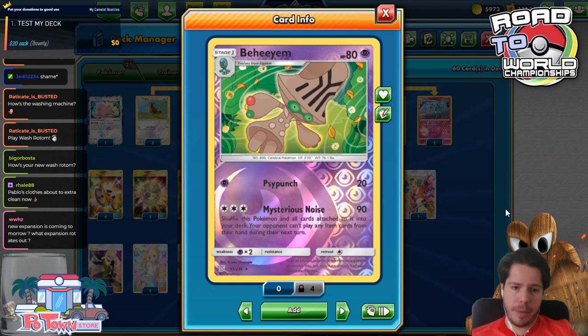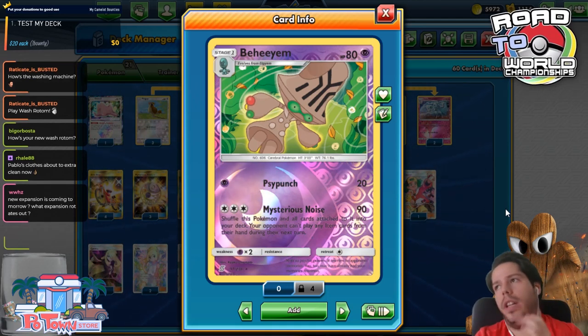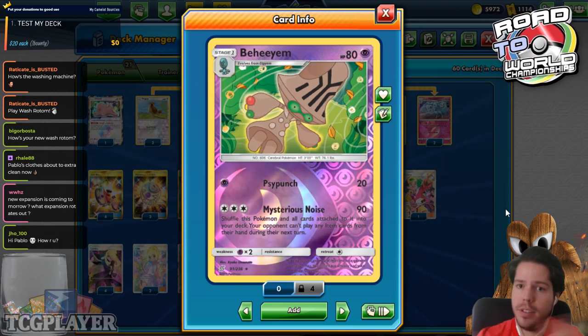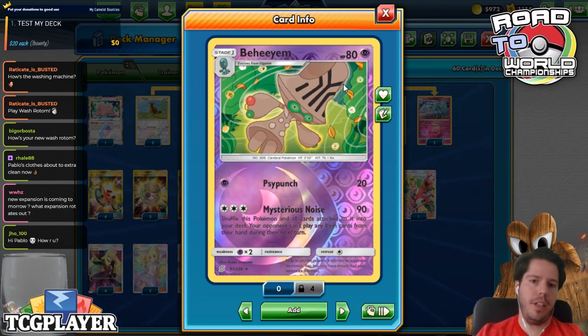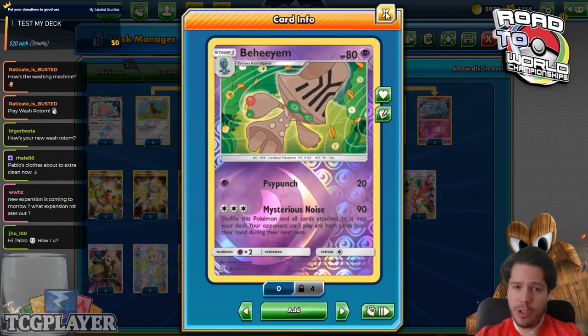However, your opponent can't play any item cards from their hand during their next turn. So no tool cards, no Electro Powers, no Raiders, no Cherish Balls, no Great Potions, no Mixtures, no Custom Catchers, no Beast Rings — there are a bunch of really good item cards that you get to prevent.